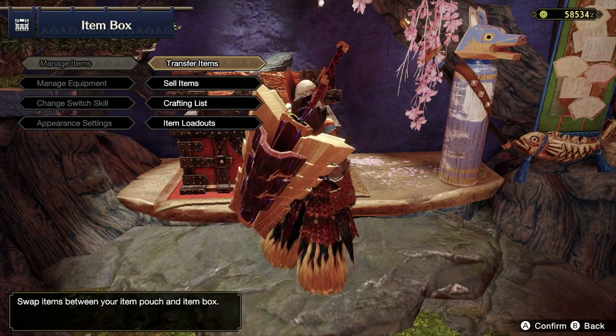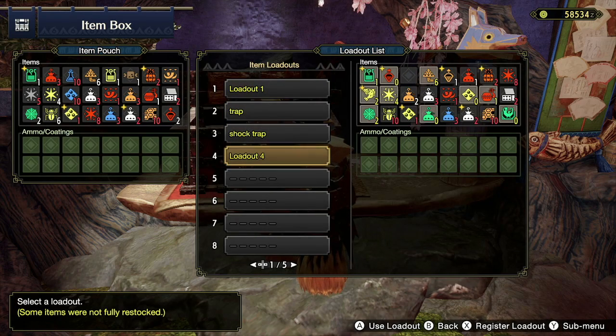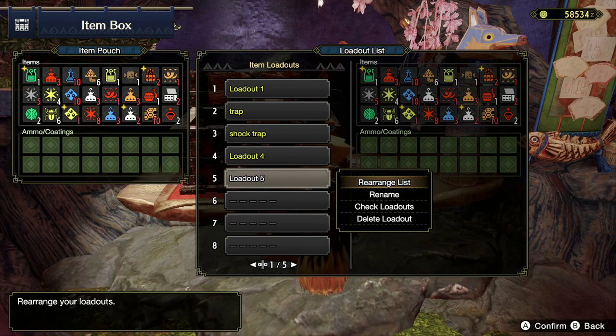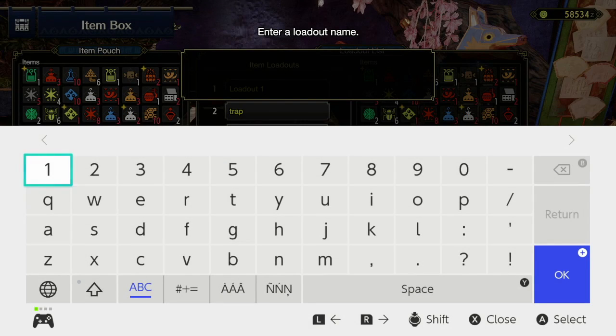Once your items are selected and in your inventory, go back to the item loadout page, select a slot, and press the X button to register that loadout. Be sure to give it a name so you can remember what it's tailored for. You can make multiple item loadouts, so try different ones tailored to specific monsters. To equip a loadout, just press A on the one you want to use.